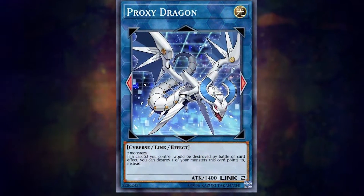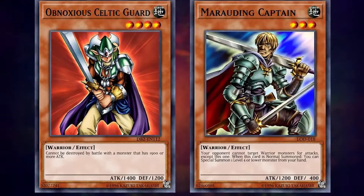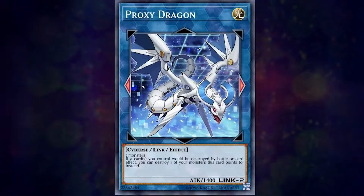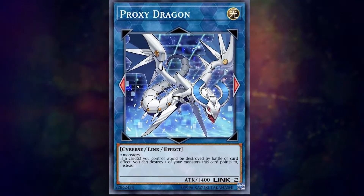So a monster like Proxy Dragon, who has a Link rating of 2, requires you to send two monsters you control to the graveyard to Link Summon Proxy Dragon. These monsters would then be known as Link materials. Proxy Dragon lists his materials in his card description, as all Link monsters do.